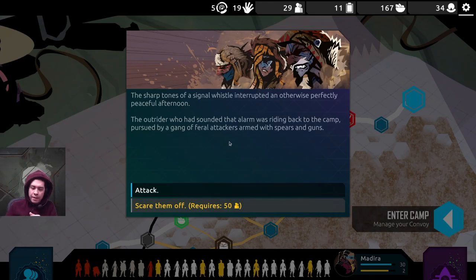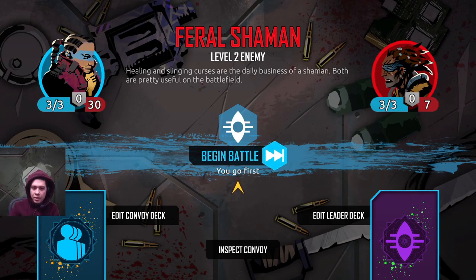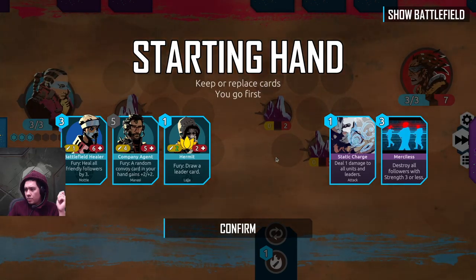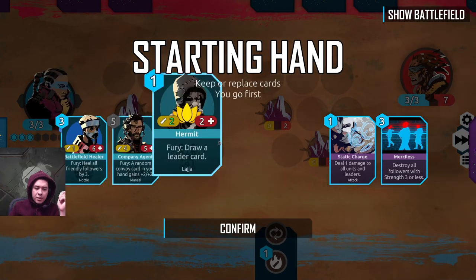Gain two armor, sets armor to one at the start of combat. Cool. The sharp tones of a signal whistle interrupt an otherwise perfectly peaceful afternoon. The outrider who had sounded the alarm was riding back to the camp, pursued by a gang of feral attackers armed with spears and guns. With 50 people you can scare them off — with 50 cards, I guess it's a battle. Feral shaman — healing and slinging curses are the daily business of a shaman. Both are pretty useful on the battlefield. Three energy, I'm going first, seven health. I feel pretty good about our ability to get through that.